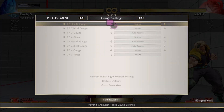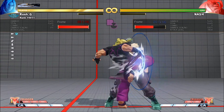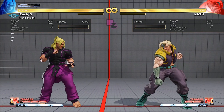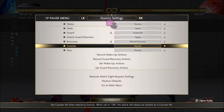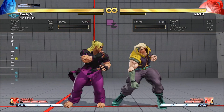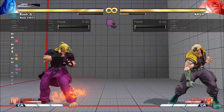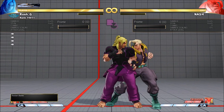On block, you guys should already know this - it's plus two, so even if the opponent has a three-frame button you can do a light punch into medium punch. If I set the opponent to mash now - against three-framers you want to go for your jab, and against four-frame characters you can go crouching medium punch.